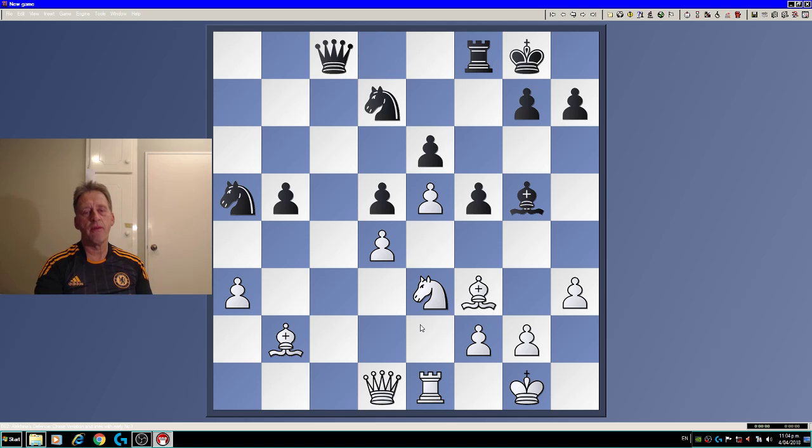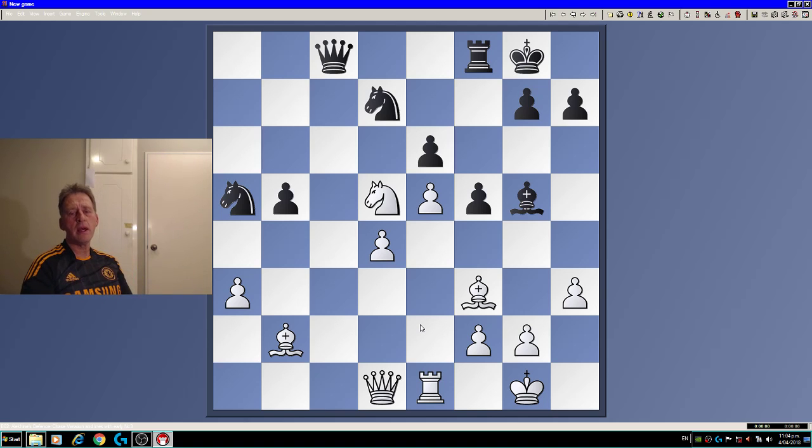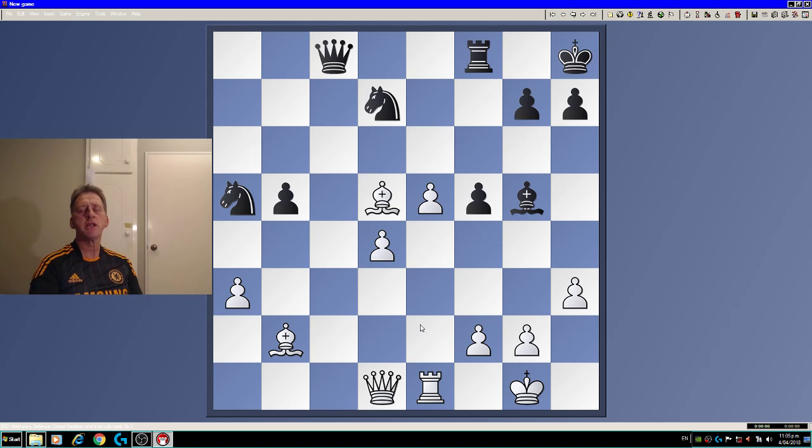Queen c8 is more or less the forced move here — nothing better. So what do I play now? I play knight d5. This is just sacrificing a whole piece, really. Takes, and bishop takes, and basically the best move here for black is what they played — king h8. How should I continue? I go e6.